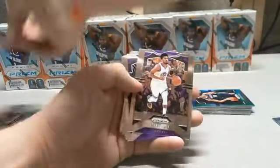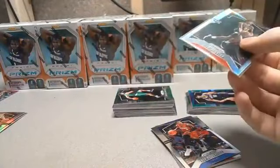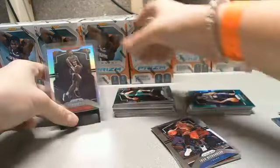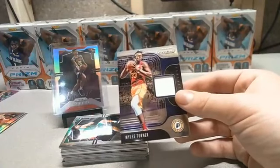From box three: Markieff Morris Pistons, Purple Wave Markkanen, Quinn Cook, Kyle Guy rookie, Cam Reddish Silver with the Hawks — good hit! Miles Turner relic with the Pacers is our relic for box three. Jackson Hayes Green with the Pelicans. Rest of box three: Bradley Beal, Gordon Hayward, Miles Turner, Kevin Knox, PJ Washington rookie, Evan Fournier Magic silver, and Nurkic with the Trailblazers.